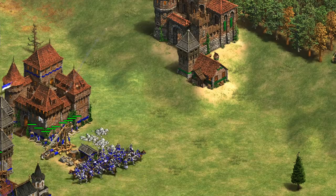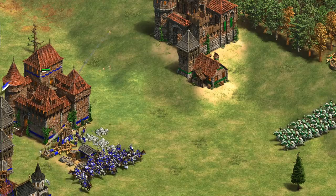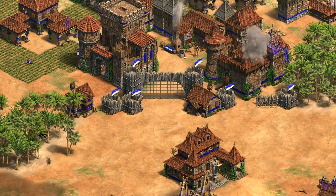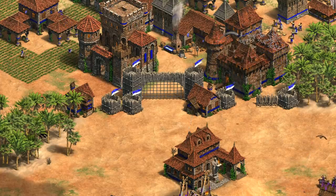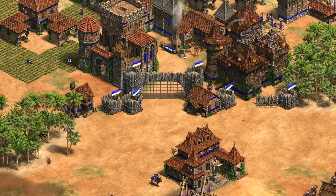Because of that, castles will still have a role in holding important locations as well as performing research and creating trebuchets. The fact that Bulgarians have access to both means you can decide which building fits the needs at a particular location — a random stone pile you don't want raided, just build a Kraypost; an important hill outside your opponent's base where there could be a treb war, maybe make a castle. The fact that it has a few factors to balance and isn't just cutting all castle stats in half makes for more interesting decisions. It's definitely strong but not a complete replacement for the castle, which I think is the right approach to a new building like this.